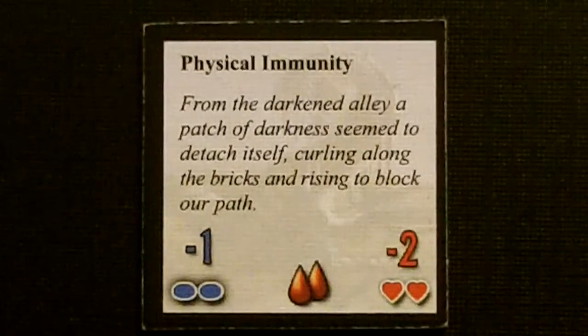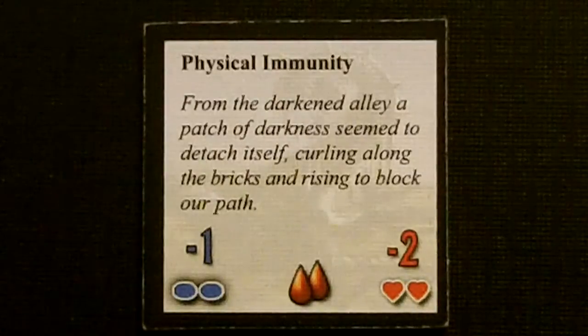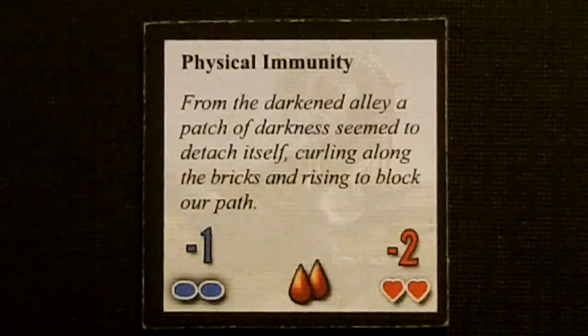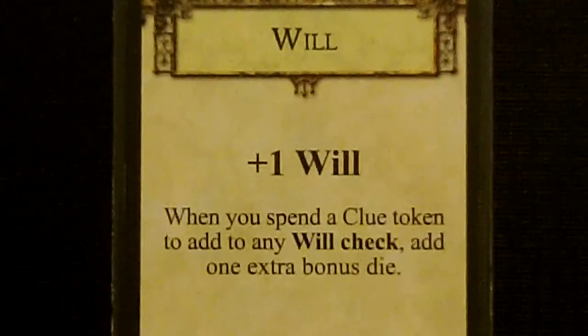The Formless Spawn has minus 1 to horror checks doing 2 sanity damage, minus 2 to combat checks doing 2 stamina damage, 2 toughness, and physical immunity. For our horror check, Patrice has a will of 1 and also the will skill giving another plus 1. So with the minus 1 from the Formless Spawn, she is going to roll 1 die, and if we use any clue tokens we will get to add 2 dice. And she got the success that she needed, so no sanity loss.